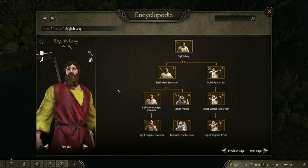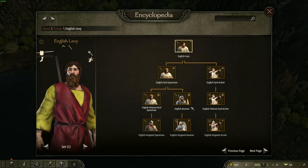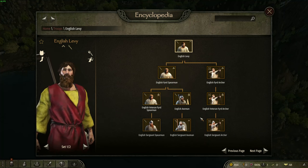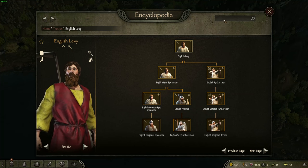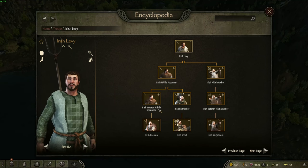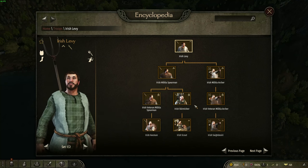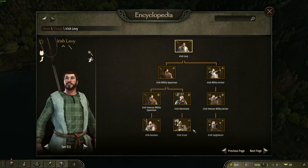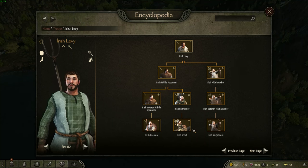For example, England has standard spearmen and heavy infantry — anti-infantry with one-handed and two-handed axemen — and then a longbow unit. If we compare these to the Irish, they have a light spearmen, also one axeman but not a high-level spearmen, and then skirmishers and light cavalry. So this should make for some interesting matchups between cultures.